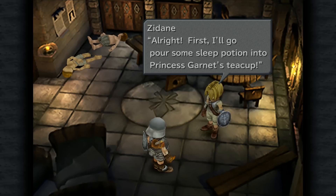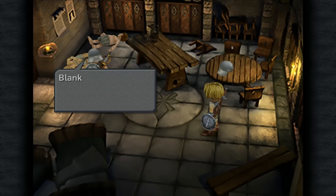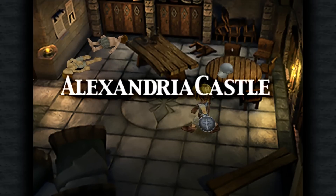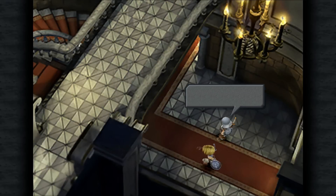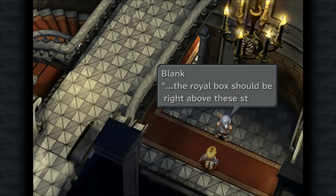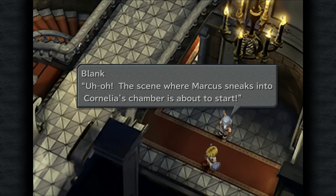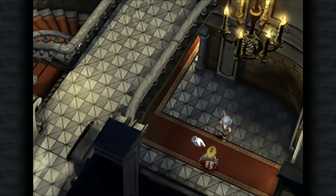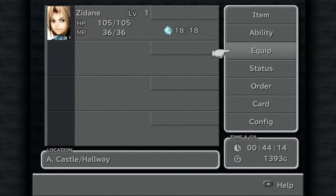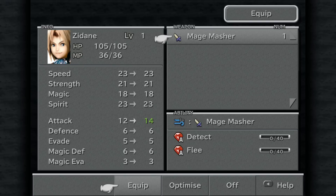Is that one of the things that we're supposed to be using to distract the guards? And we've now entered Alexandria Castle. It's got a wonderful score to this game, but then all the Final Fantasy games have really, haven't they? First things we're going to do is equip the item that we stole earlier on, so we're going to get rid of the dagger here and equip the Mage Masher, which basically just gives us a little bit more attack.